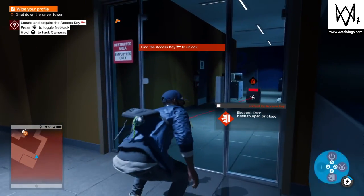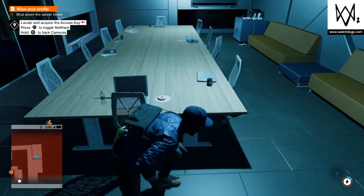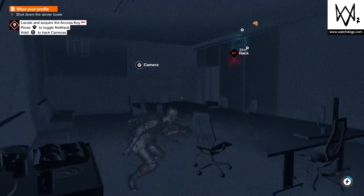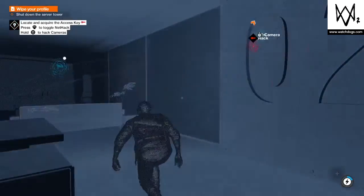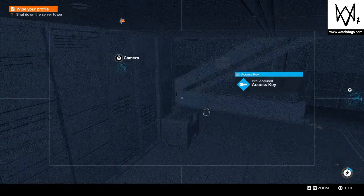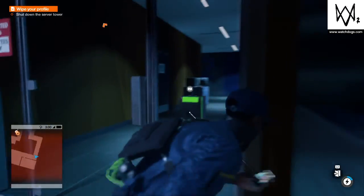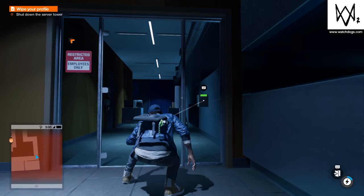Find a key — electric door. Ah-ha, that's what you need to do. I need to hack that. Got the key — that was simple. Let's go unlock this door. I'm still getting used to the controls here.